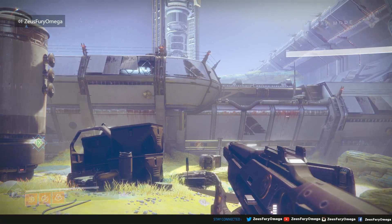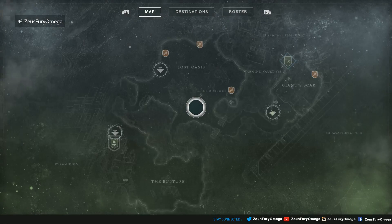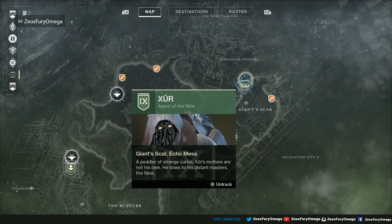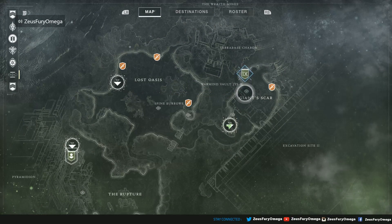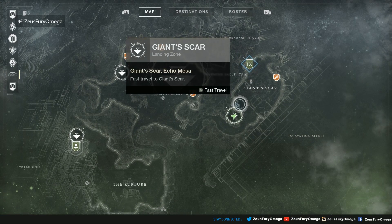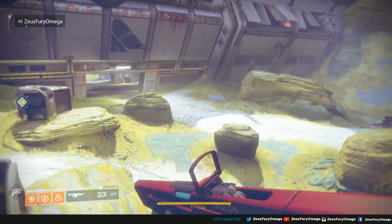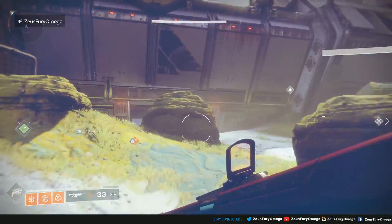You can see we have landed here on Io. Our good old buddy of the Nine, Agent of Nine, Xur, has arrived here on the Giant Scar in Io. I just freshly landed in — let's head on over.